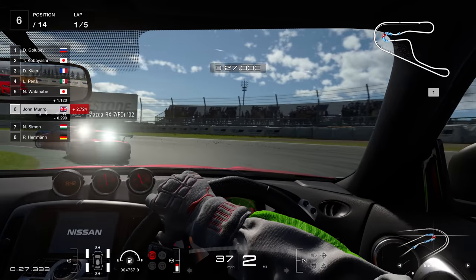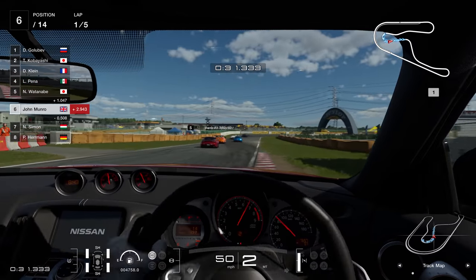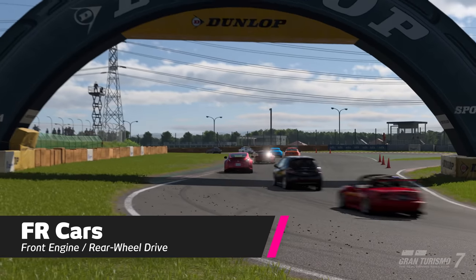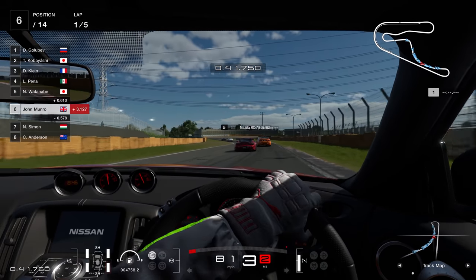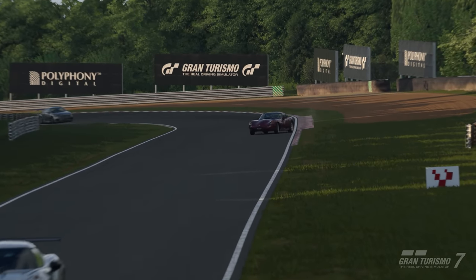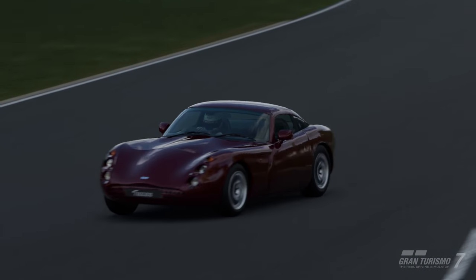Next up, we have the other most common layout: FR. Sports cars such as the Nissan Fairlady or 370Z have the engine at the front, with the rear wheels providing the drive. Commonly this leads to better weight distribution and car balance compared to front-wheel drive cars. Power coming from the rear axle also increases the chance of oversteer and a more enjoyable driving experience. If sliding is your thing, you will be a big fan of this layout, but the cost is that it's far easier to spin.